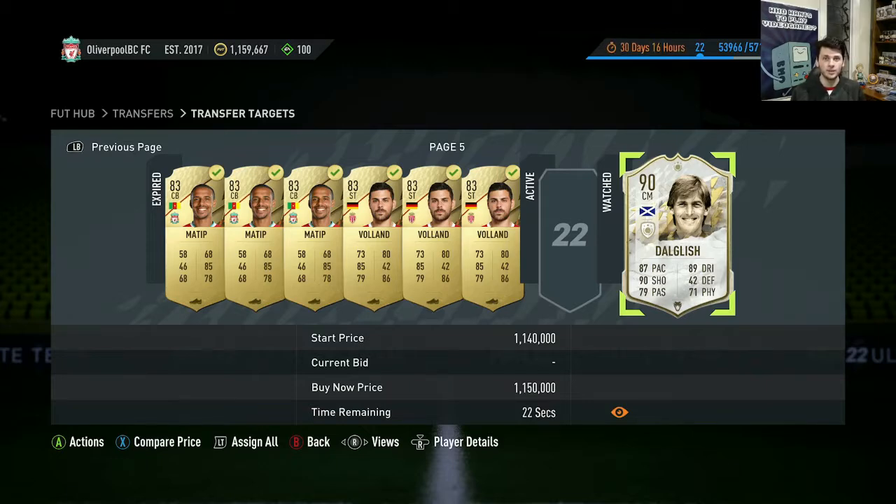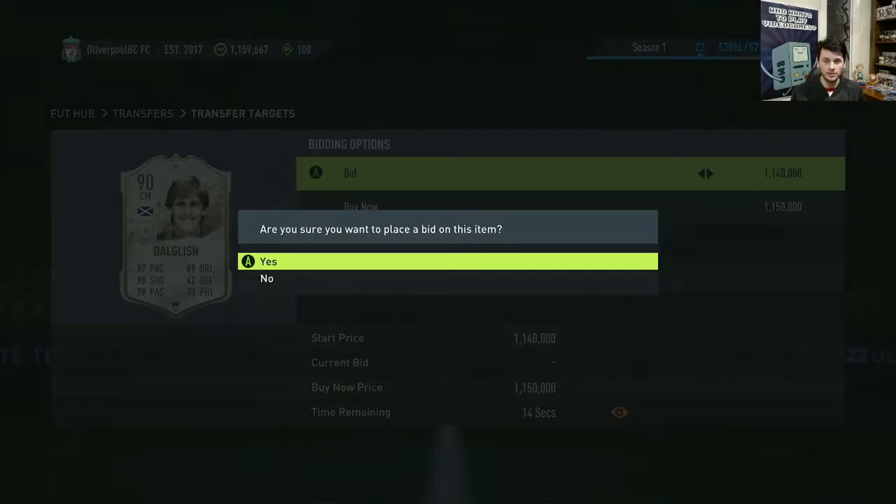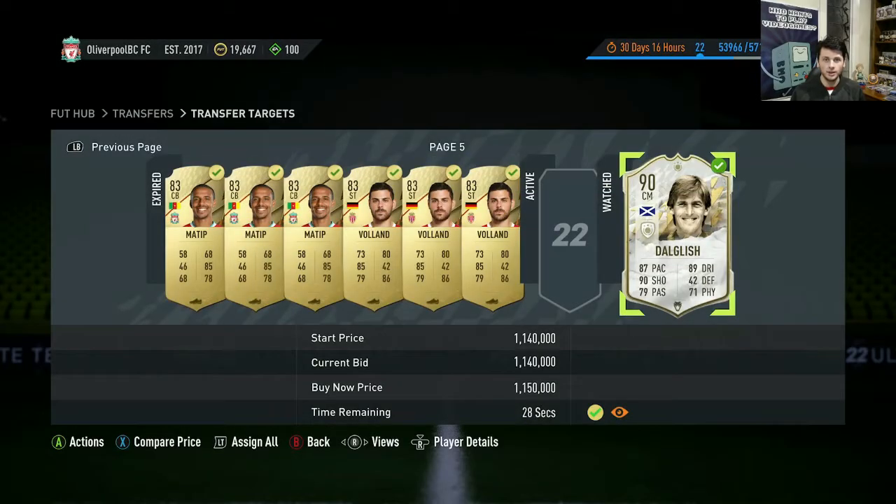What makes today's video even more special — I'm about to put a bid on Kenny Dalglish's mid card for 1,140,000 coins. This is pretty funny because the last couple of episodes I've been talking about using a cheaper team, and I just put a bid on a card for over a mil. If it gets bought last second, I'll be devastated. Unless there's some weird glitch trolling me — we just got Kenny Dalglish for 1,140,000 coins!